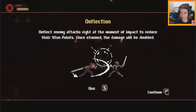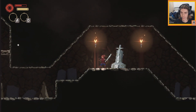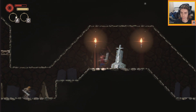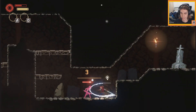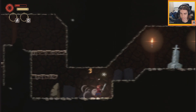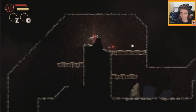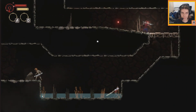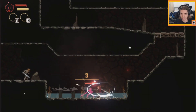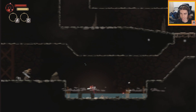Right, at the moment we have to introduce stun points. Stun the enemy and the damage will be doubled. So it's a block - you just have to time it. We need that bravery. Fully healed, love to see it.